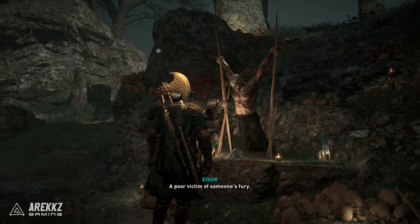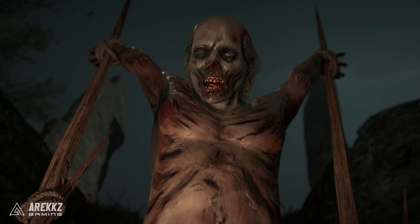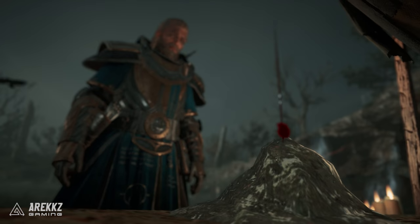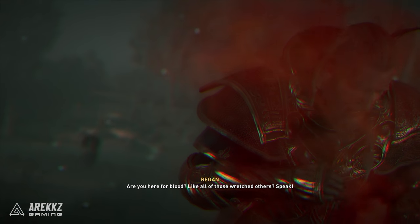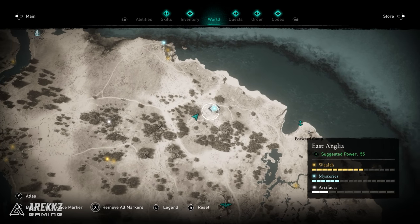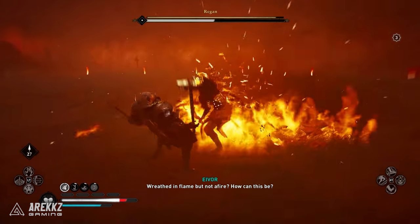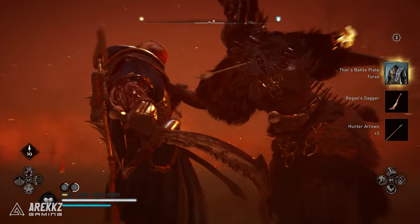To gain Thor's armor you are going to have to kill three different witches. Each one will drop a piece of his armor as well as a unique dagger, and you will need all of the daggers from the three witches as well. First, in East Anglia near the northeastern shore, you will find the first witch. She is a boss with unique fire attacks, and killing her will give you a piece of Thor's armor and the first dagger.